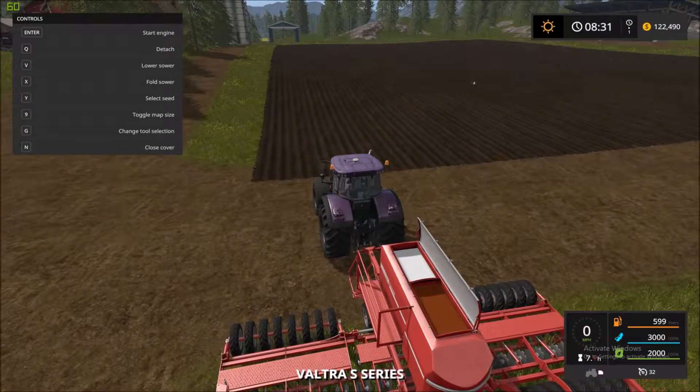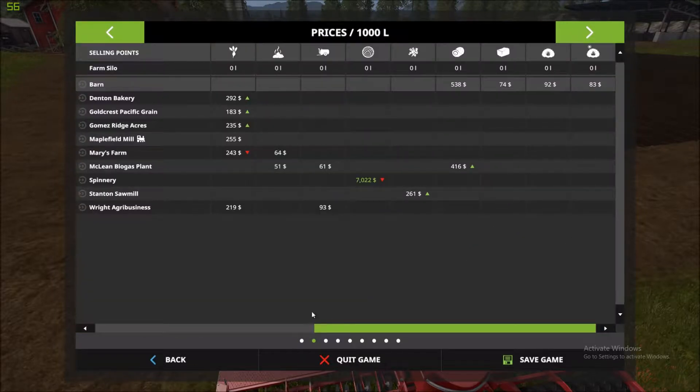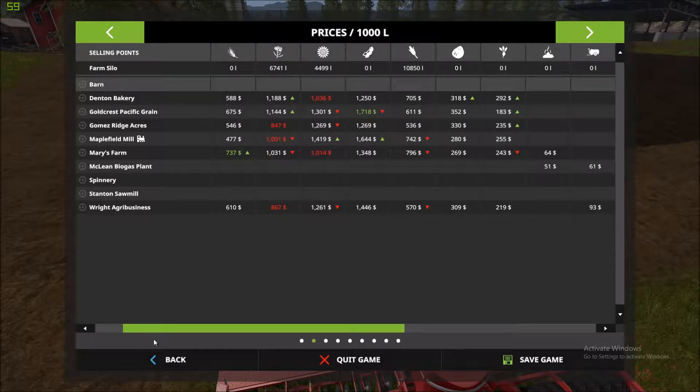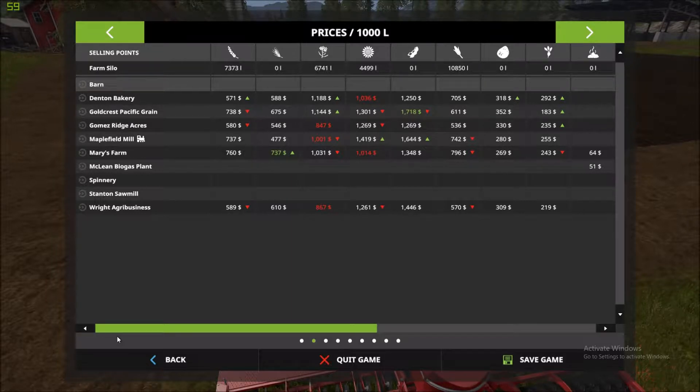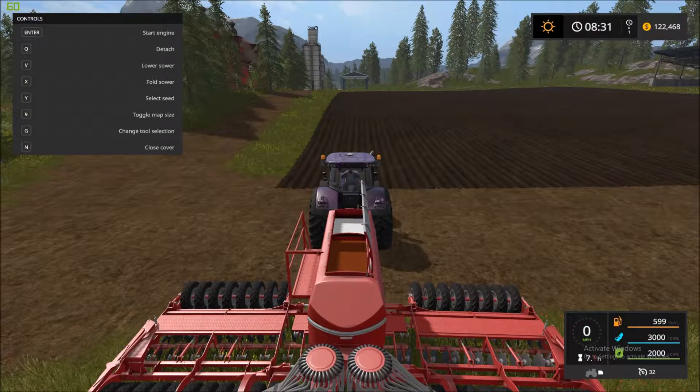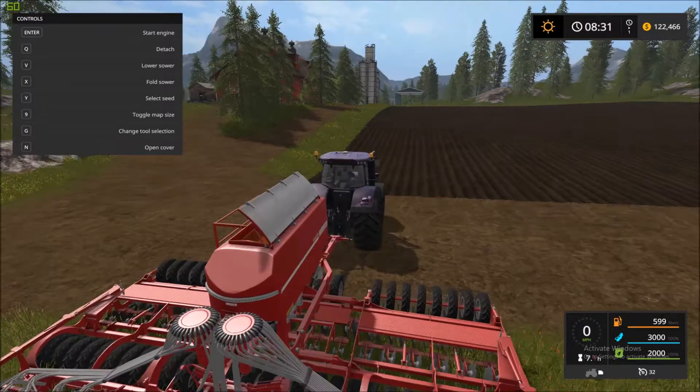We'll look at what is selling at good prices that we can do. Wheat... it looks like we're gonna do wheat. We have some corn - I'm waiting for a great demand on corn, I don't wanna sell too much of it. No, that's not wheat, that's barley I believe. So, 735 at Mary's Farm, which is what we're gonna... we have a courseplay for.